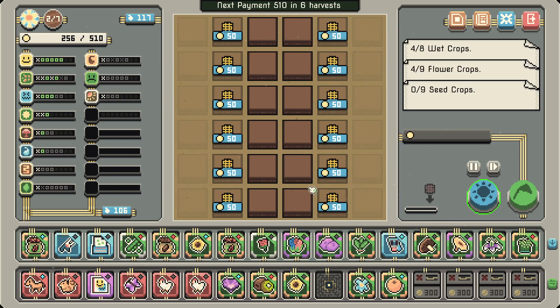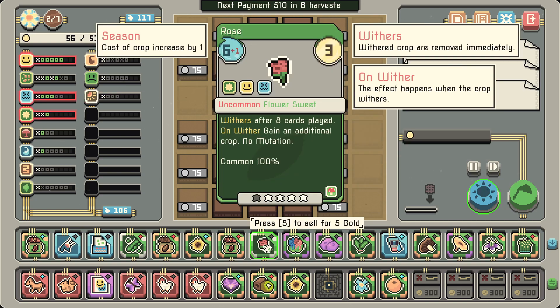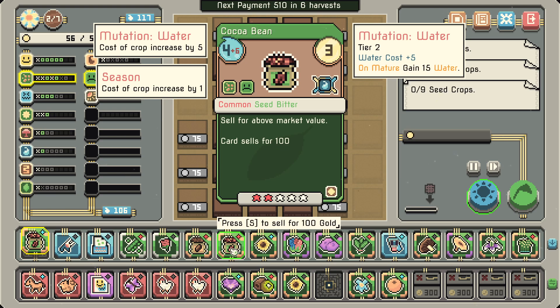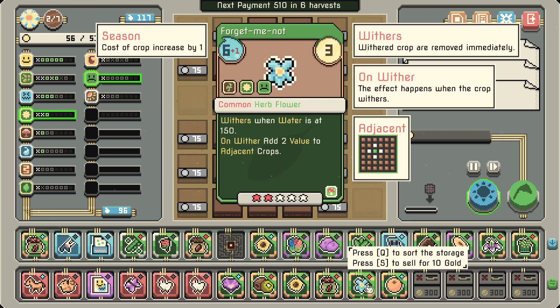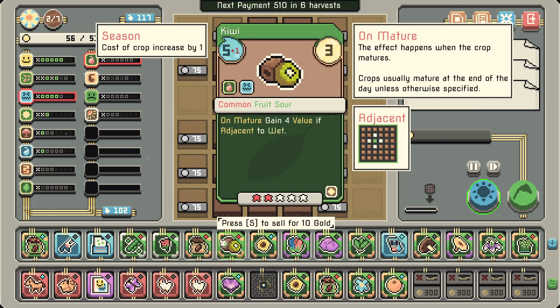We're going to get a whole bunch of these but I need to open this up so we have room for those to spread. Rose will not wither now. What's this — it's a cocoa. We're running two cocoa beans for some reason. It is a seed but it's probably better to increase our synergy here.